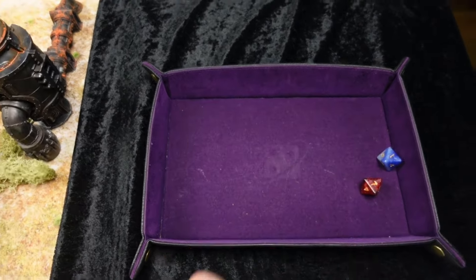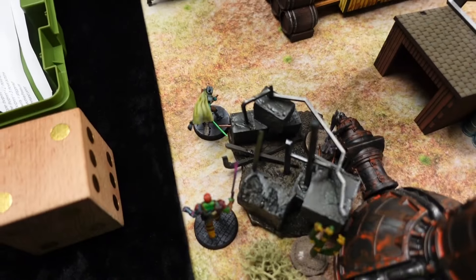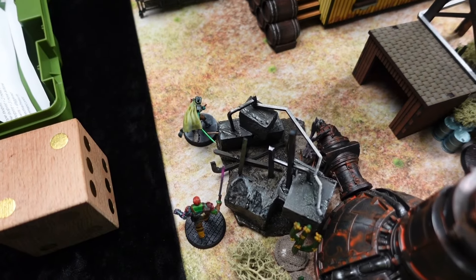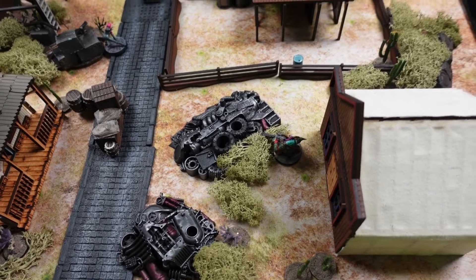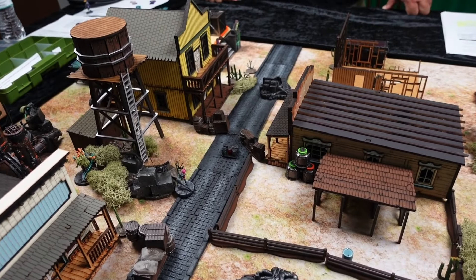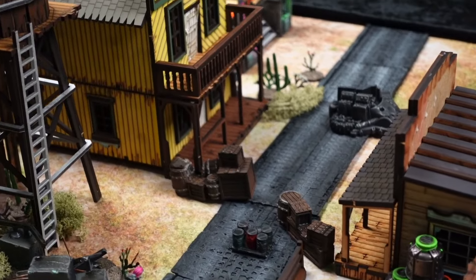We're going to both use our leftover command point to regroup and get plus one to our initiative. I got a seven; he got an eight. This fellow is going to fire at the gunner; I'm going to use a command point to dodge back to there. I'm going to start off with Felix, who is going to open fire at the guy on the corner of this yellow building — which just so happens to be Joe's leader.